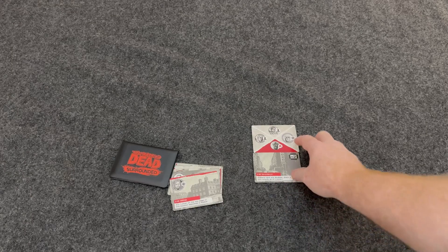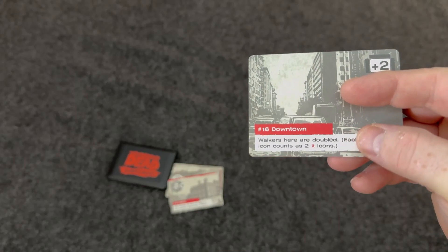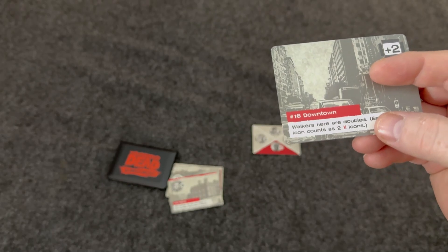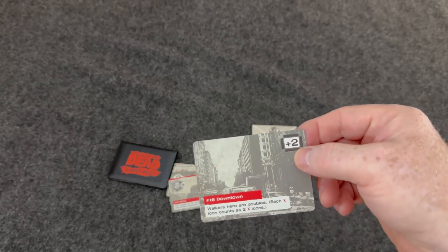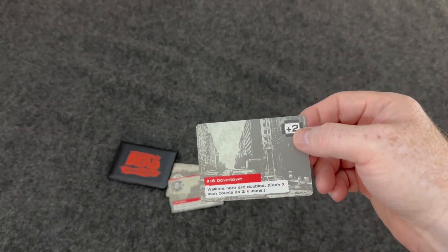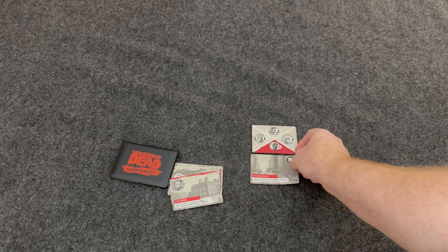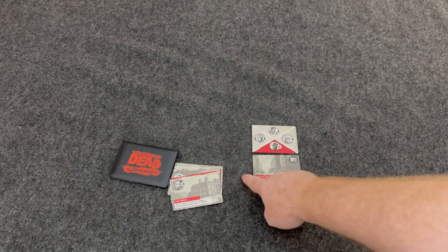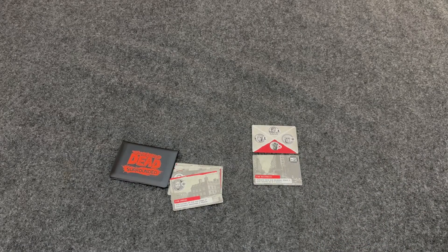This location has a special ability: walkers are doubled, each icon counts as two. So right now there are going to be two walkers out on that location. At the end of the game, if we can have some survivors at this location, we're going to get additional points. To have survivors at a location, you have to have more survivors adjacent to it than there are walkers. If you have fewer, then you're overrun.